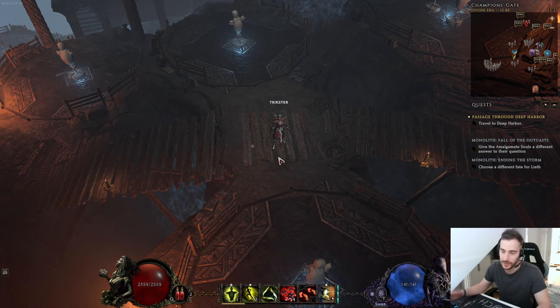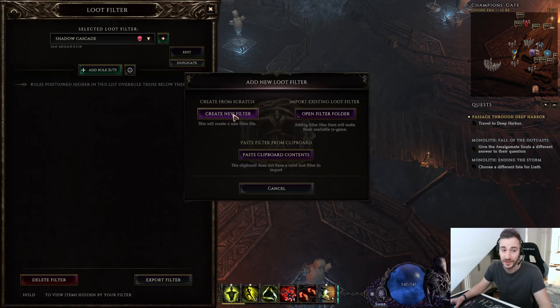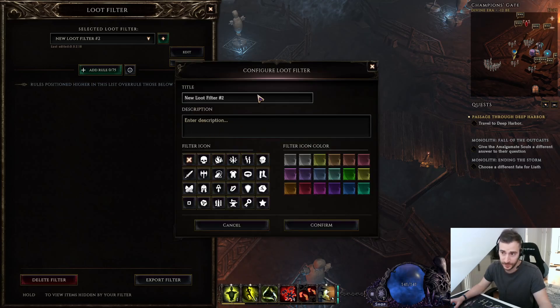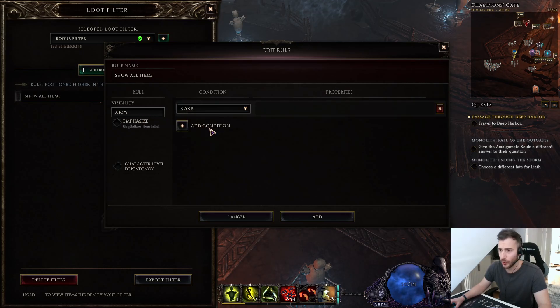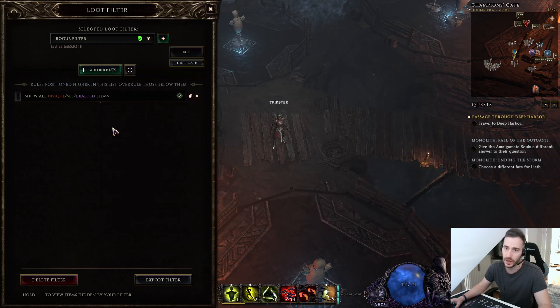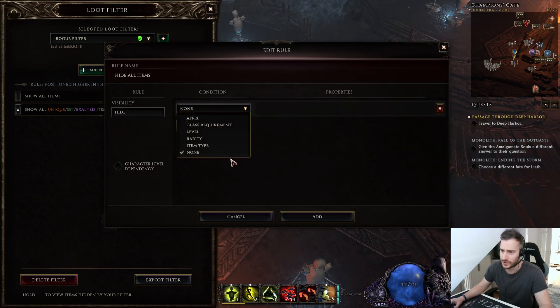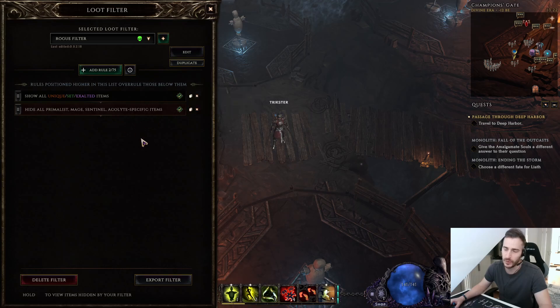Here's a little tip on how to set up your own filter — I hope you already understand the basics. Let's do it like this: Rogue filter, give it whatever name, color bomb. The first thing I always do is rarity — I always want to see unique, set, and exalted. That's pretty much the classic. This next part I do because I play Rogue exclusively, so it's only just for me.